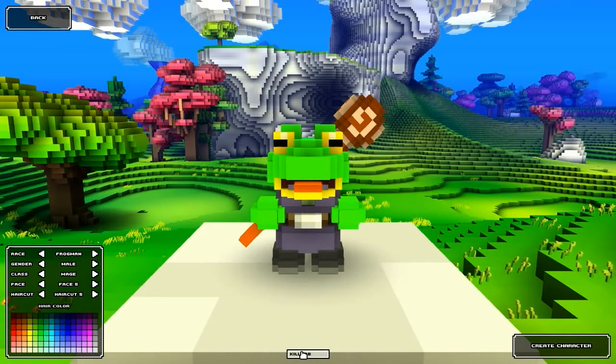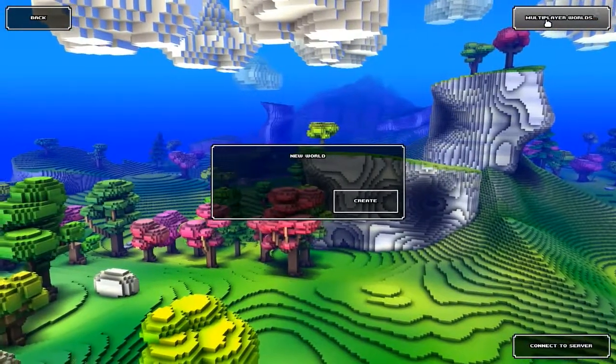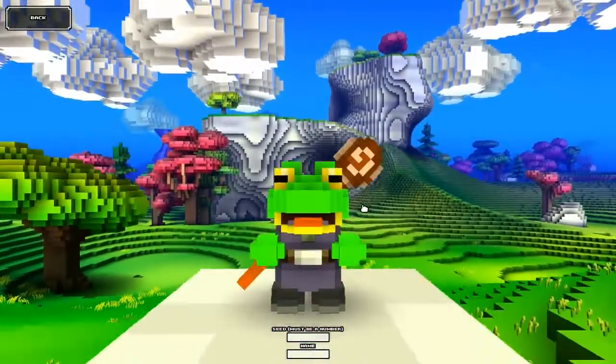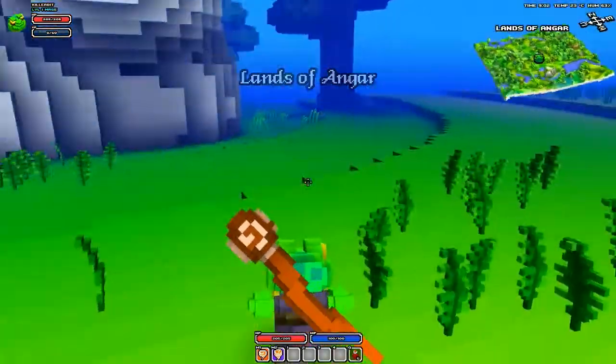Obviously something really imaginative: 'New World'. You've got the option to create multiplayer worlds here, but we'll jump into a simple one. There's gonna be more than one of these, so we'll call this 'World 001'. As I said, this is an RPG so the essential thing is going to be running around, killing lots of stuff, looting. There's also a big element of crafting - you have to go and collect lots of stuff.